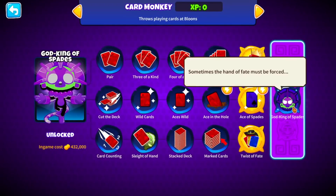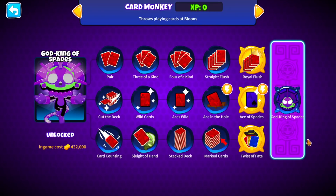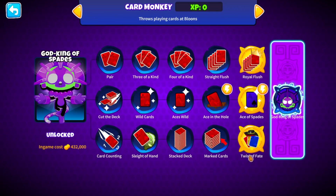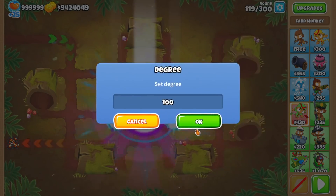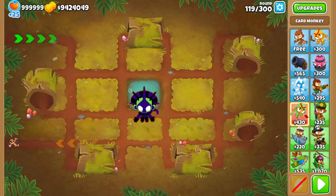It comes with the name God, King of Spades. The description reads: 'sometimes the hand of fate must be forced.' As a quick summary in case you forget how the Card Monkey works: Top Path basically does a crap ton of damage with 5 different cards in one shot. Ace of Spades Middle Path does extra damage to MOAB-class Bloons, even more so with the ability. And Bottom Path Twisted Fate can explode, stun Bloons, and make Bloons give extra money. Let's combine all of them, starting with Degree 1 and going all the way to Degree 100.